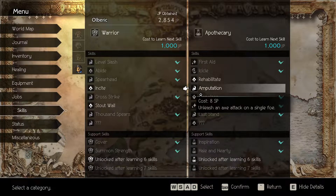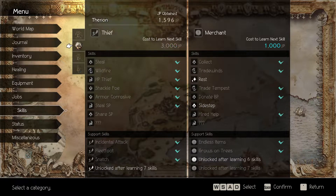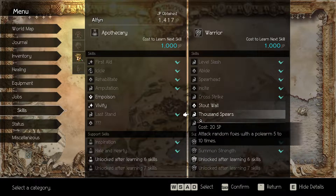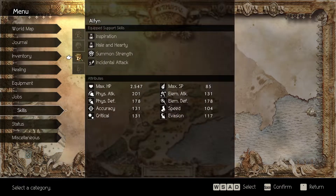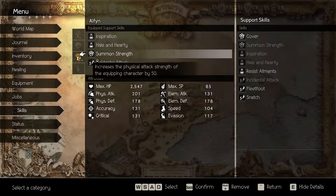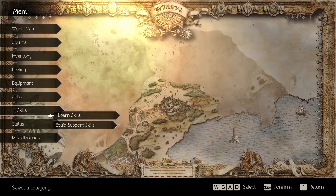Should Orlik learn a new skill? Orlik could get Amputation — that might be good for him, so I'm gonna give him Amputation. Alphen can learn one more new skill — let's try Ampoison. Looks like we learned a new support skill: Resist Ailments. It provides resistance to poison, sleep, confusion, blindness, silence, terror, and unconsciousness. But I can't suitably replace it with anything here, so I'll just keep it like that.